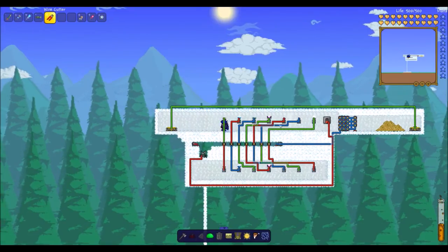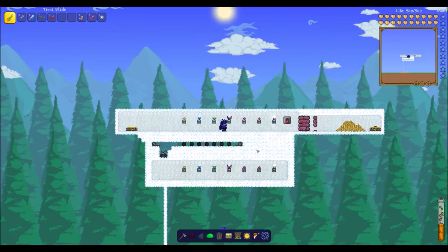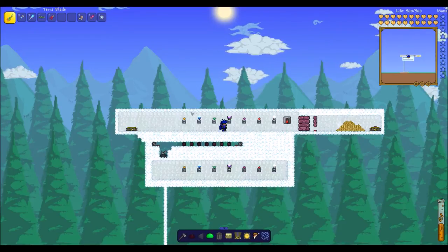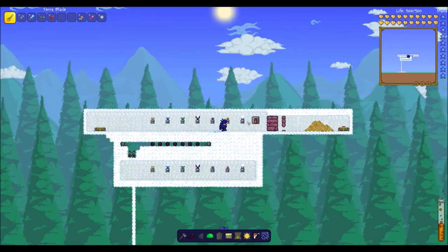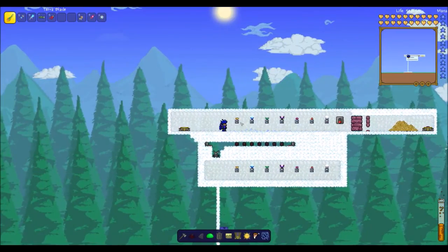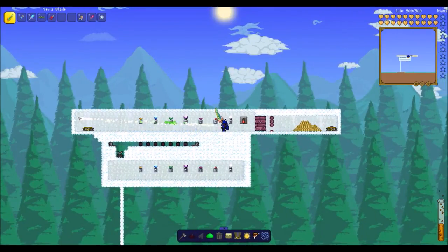That's just the concept of the combination lock. Usually when you do this, you want this part of the combination to be way underground so nobody can see it — that way all they see is just this part right here. Yeah, that's it. Thanks for watching, hope you guys enjoyed, and see you guys later.